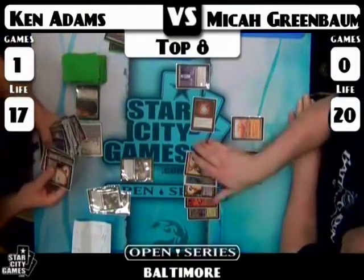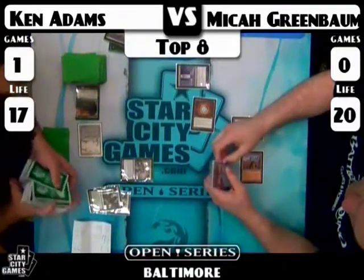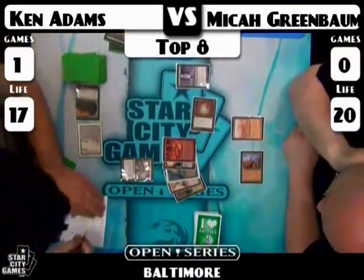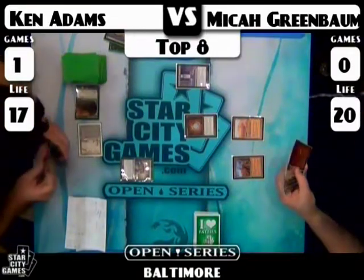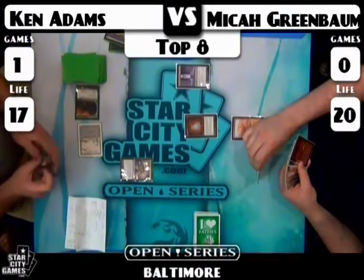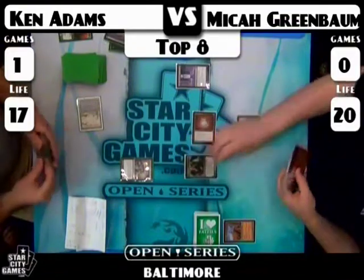Ken removes all the Loams from the game with his Surgical Extraction, putting Ken down to 17 life. Ken takes a look at this hand and sees what's different. It does look like a Sylvan Library — though it might have been black-bordered, so maybe it's a Tarmogoyf. He had a black-bordered Sylvan Library — the sleeves make it look white-bordered. It was a Tarmogoyf. It's a Future Sight card, so its casting cost is on the wrong side.